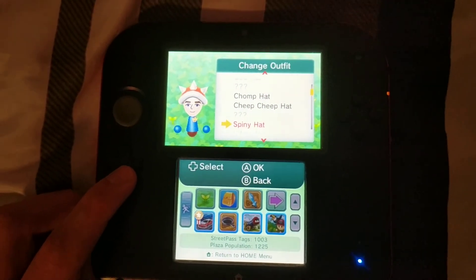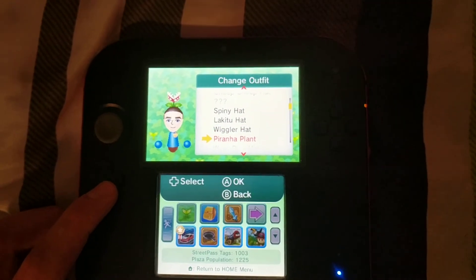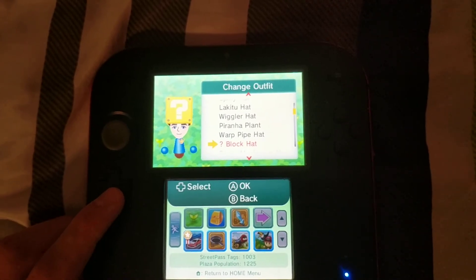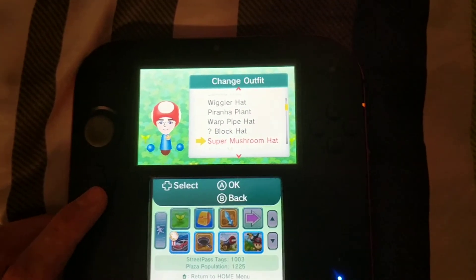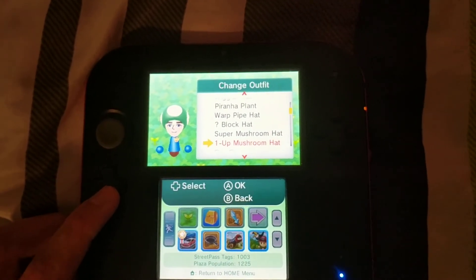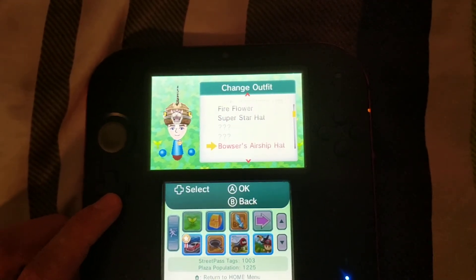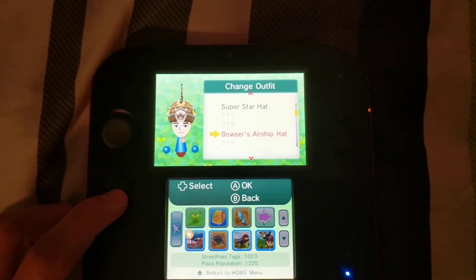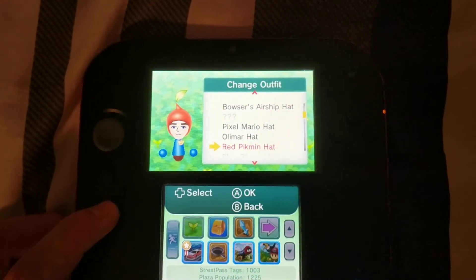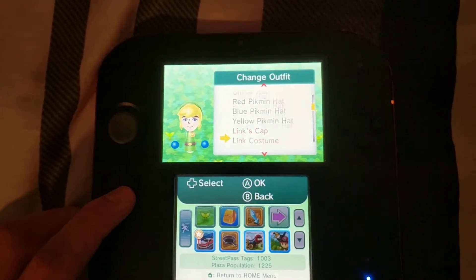Cheep Cheep hat, Spiny hat, Lakitu hat, Wiggler hat, Piranha Plant, Warp Pipe hat, Question mark block hat, Super Mushroom hat, 1UP Mushroom hat, Fire Flower, Superstar hat, Bowser's Airship hat, Pixel Mario hat, Olimar hat, Red Pikmin hat, Blue Pikmin hat, Yellow Pikmin hat, Link's cap, Link's costume.